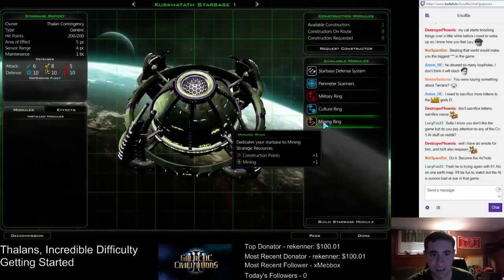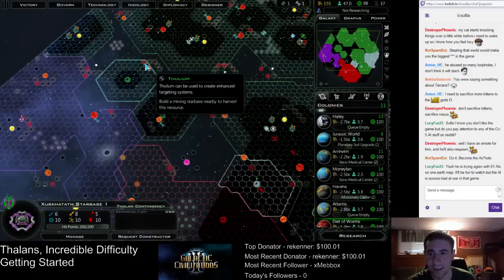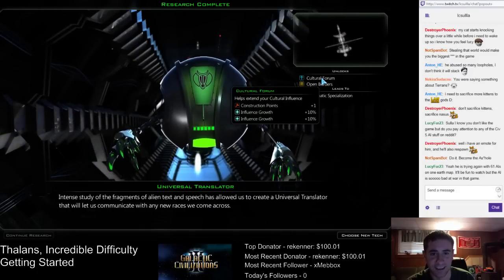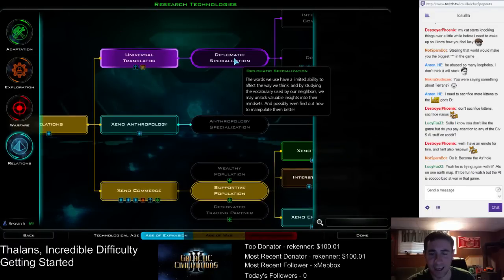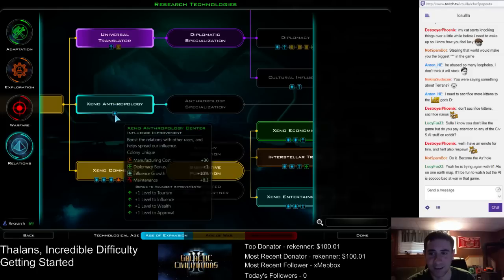This is a resource starbase as well, so mining ring — that gives us another Thulium and a Durantium. We did finish Universal Translator, so that's nice. This also allows us to build influence starbases. I generally don't do a lot on the Diplo part of the tree — generally just don't see that to be too helpful.